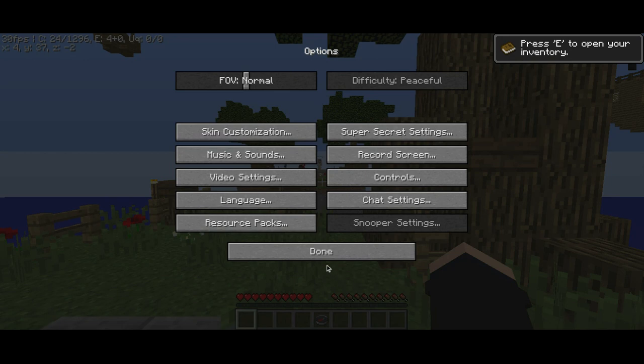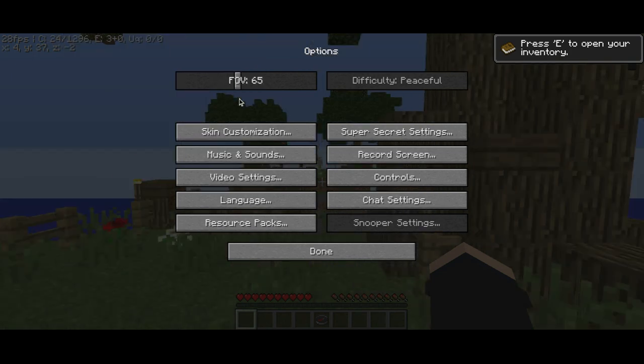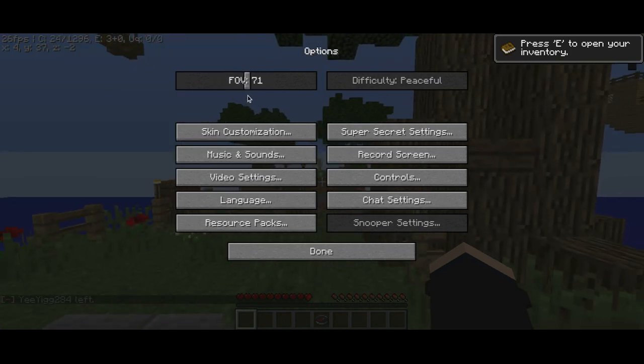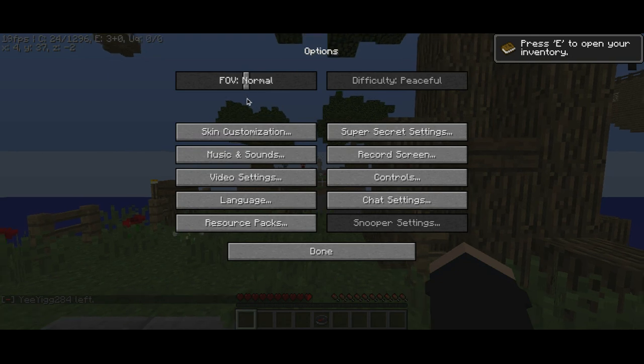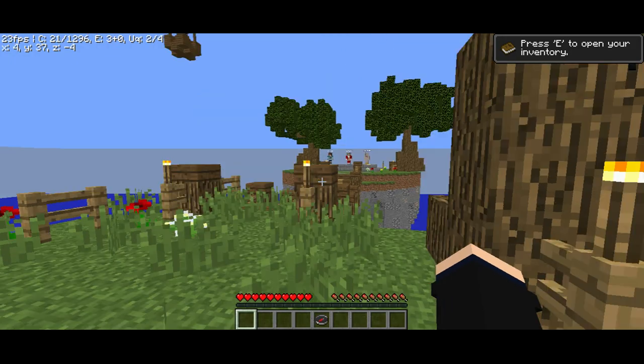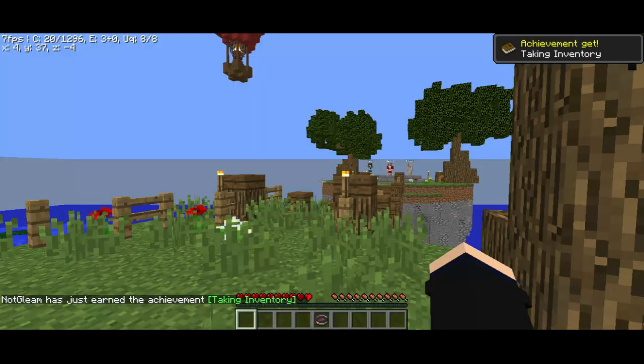And there are options. Peaceful — you can't change it now. FOV: Quake Pro, 30, and then we have in the middle which I think is 70 — aka normal. So let's go back to game.